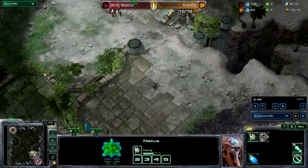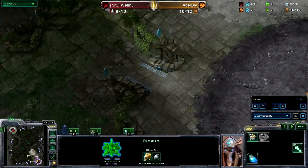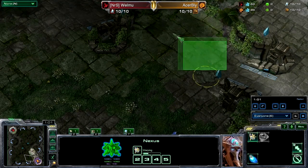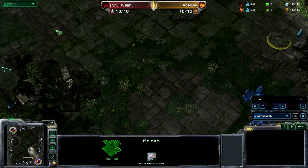The map is indeed Belshir Vestige — it kind of looks like Whirlwind but it is indeed Belshir Vestige. You have a little ramp here that leads to this kind of area, and you have to turn around to get to the expansion, which is still a long way to actually get to.